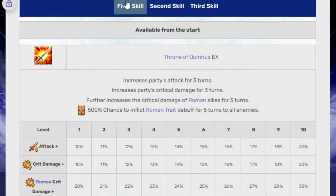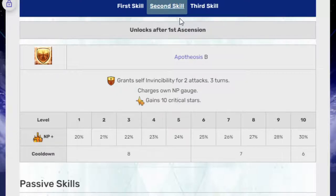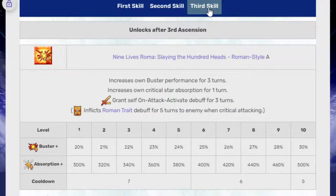So if you're Roman you get 50% for three turns, and all enemies are Roman for five turns. Second skill, Apotheosis B: grant self invincibility for two attacks over three turns, charges NP gauge, gain 10 crit stars, 30% NP charge, six-turn cooldown — very nice. This invincibility is the best kind; it's similar to Cú where it's based off hits as opposed to turns. I like those better personally, and gaining 10 crit stars is always nice.